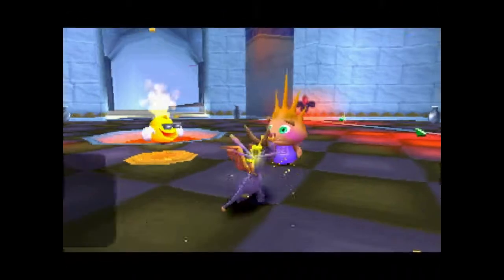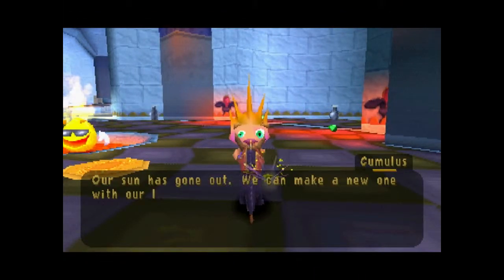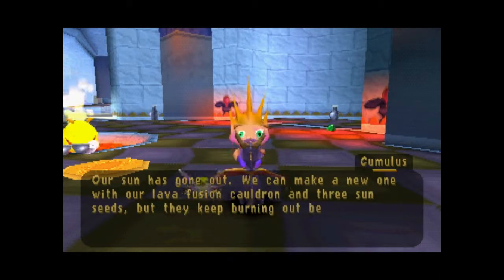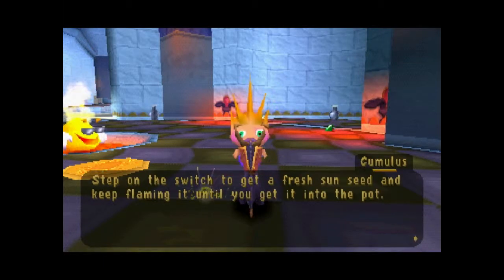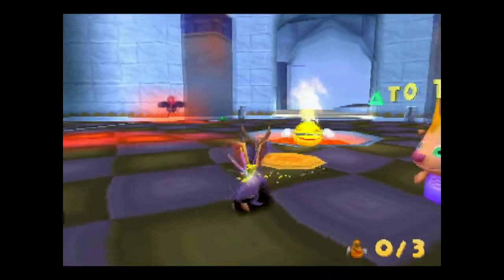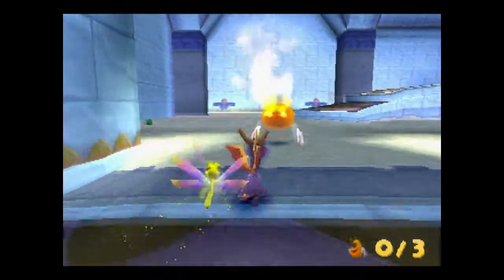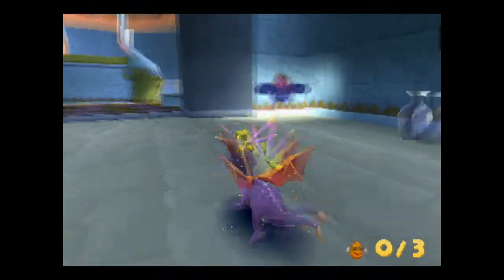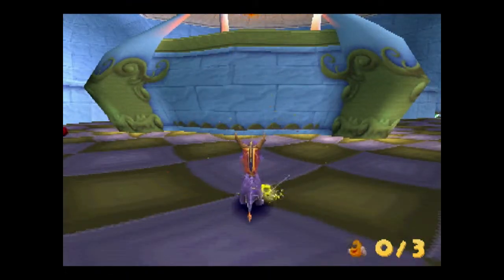Our sun has gone out — we can make a new one with our lava fusion cauldron and three sun seeds, some epic science, but they keep burning up before we can get them in the pot. Step on the switch to get a fresh sun seed. You just step on the seed and it'll jump out of the lava and you just keep catching up to it and flaming it to get it to go where you need. If you take too long it will, as she said, burn up.